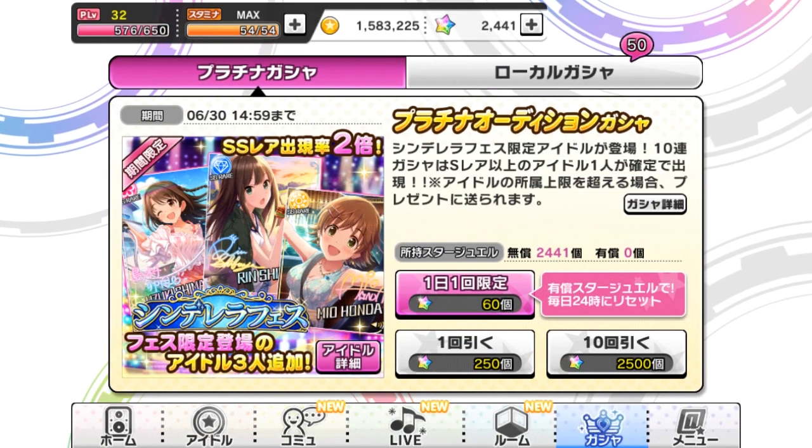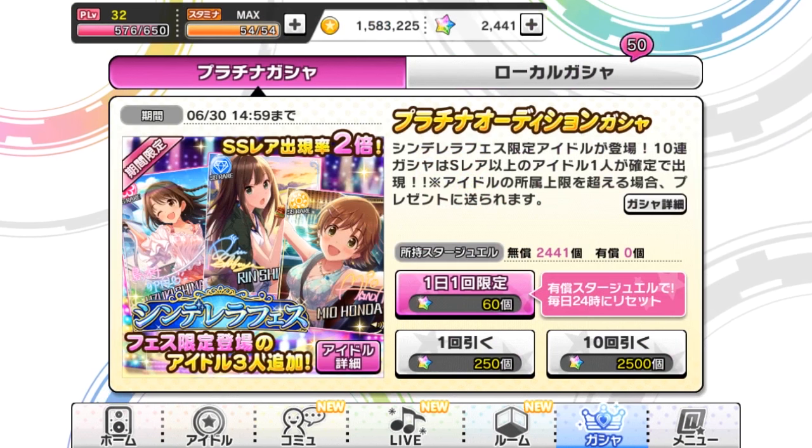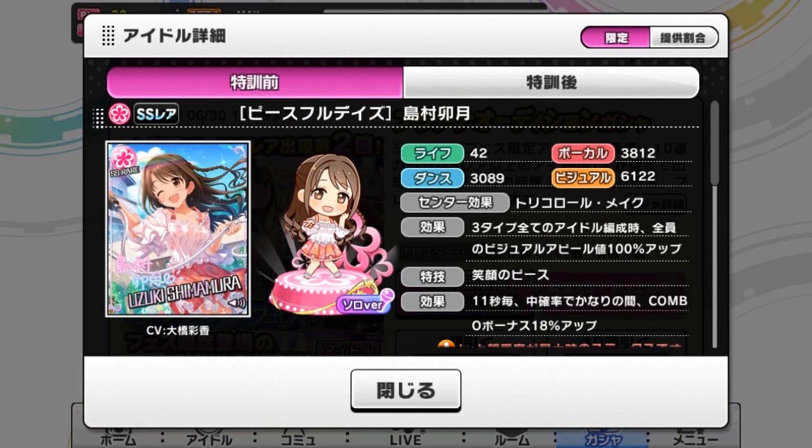I'm deciding whether or not to get some more star gems and just gacha pull again. Six and a half hours later — I've made my decision. I'm gonna save my star gems. I really wanted that Uzuki, she's so pretty, but I'm gonna save because she'll appear in every Cinderella Fest from what I can tell — she won't be available in between, but she'll be there. I can always save for a cute attribute box and try to get some other cute girls. I'm a little bit disappointed, but that's what happens when the last gacha I did was super lucky.